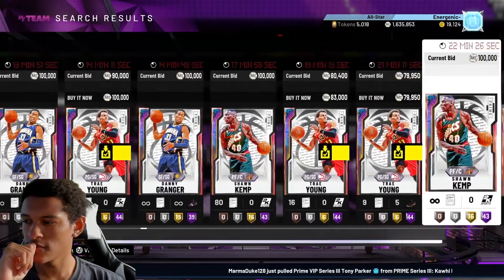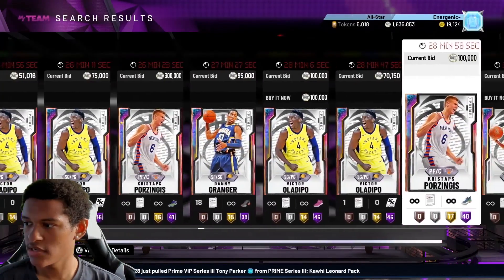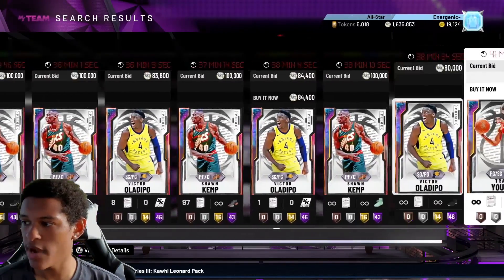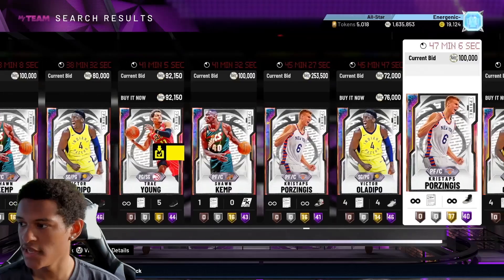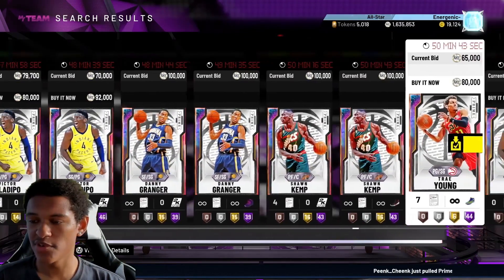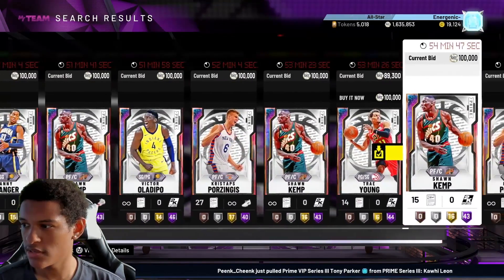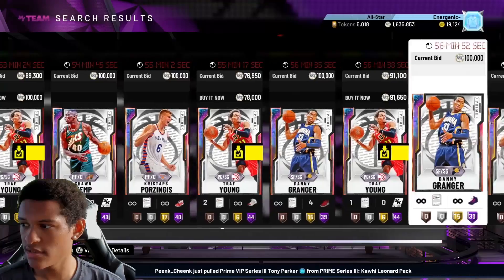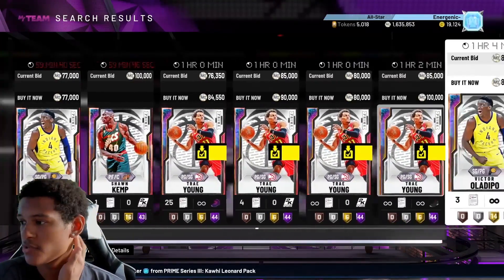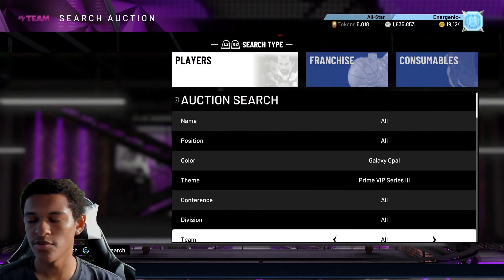Pascal is also going to give you profit as of right now. So to summarize: if you filter out Victor Oladipo, Danny Granger, Trey Young, George Gervin, and Gary Payton, the remaining snipe-worthy players on this filter are Sean Kemp, KP, Joel Embiid, and Pascal.